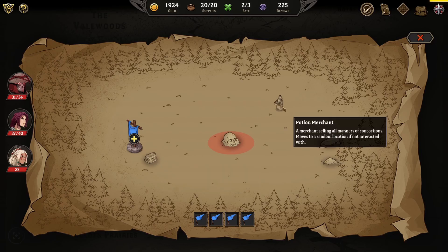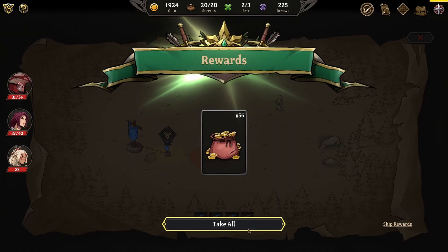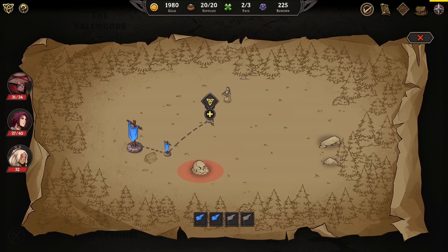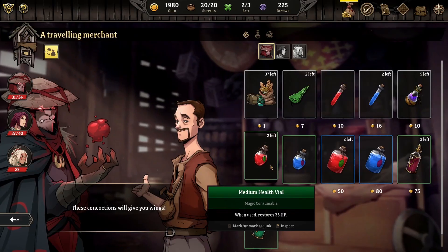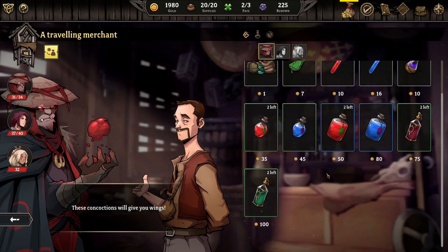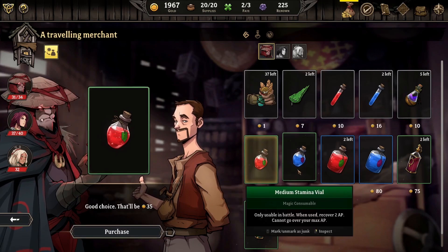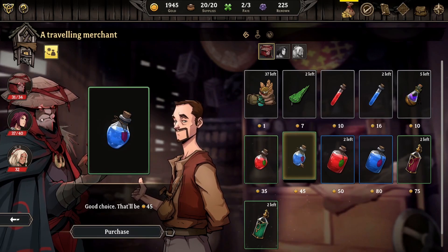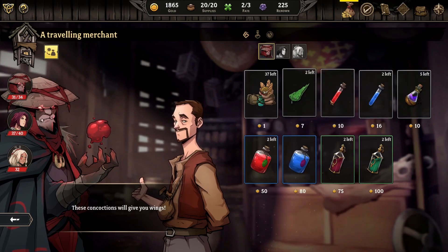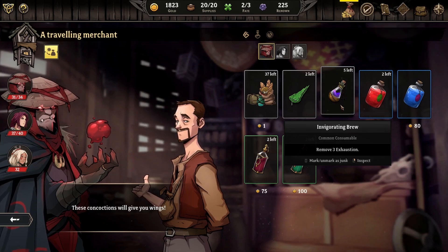Gilded coffer, potion merchant - all right, let's go to the potion merchant. Oh, she's coming to me - thanks! Okay lots of really good potions here. I might want a lot of these. Medium health vial restores 35 - we're definitely buying. This one recovers 2 AP - yeah, we're definitely buying all of those. I've got so much gold.